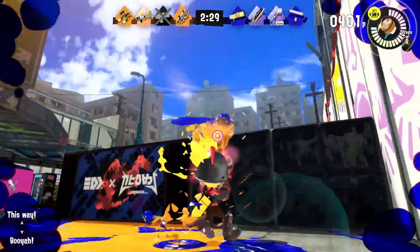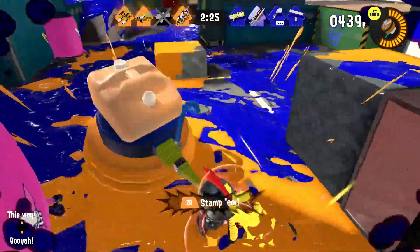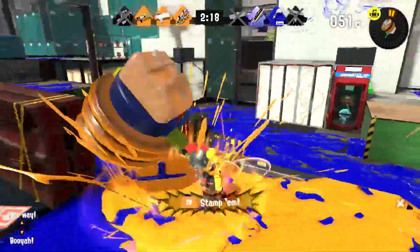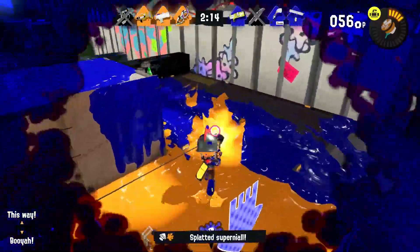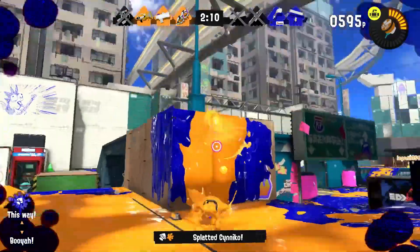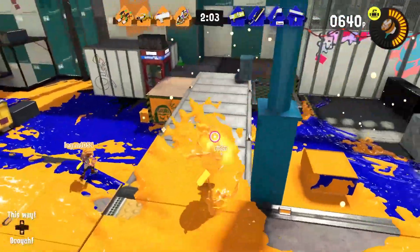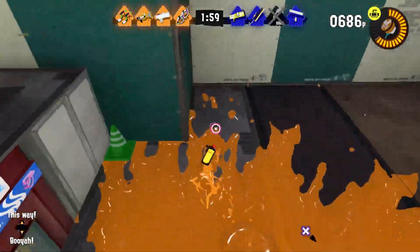I don't see anybody — wait, here you are. I might be in trouble. They backed out, so we're going with the hammer. That was maybe a regrettable choice. Oh, I got somebody — I didn't even know they were there. We're going to have some major problems, so I'll just toss it over there. Hello — we got them, and their friend coming up — we got them too. We're going crazy right now! Our teammates seem to be doing good. There's another player over here, but it looks like somebody got them.